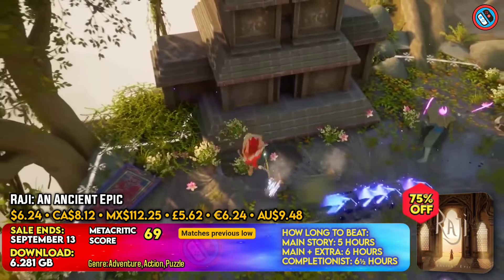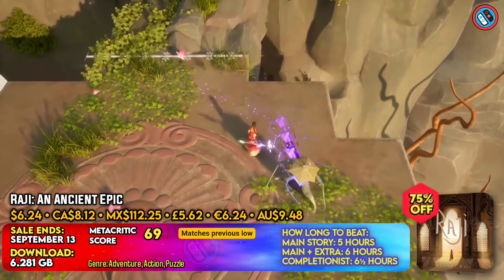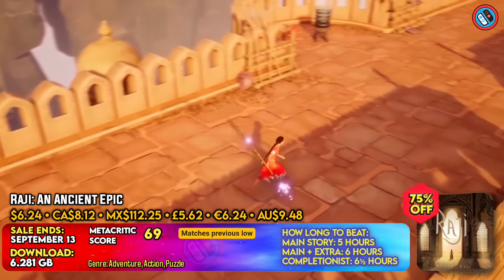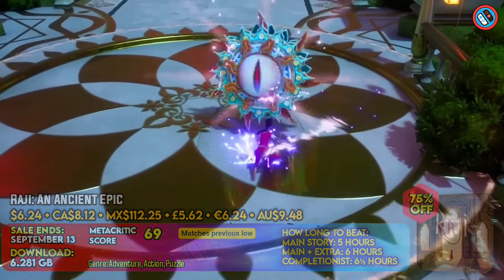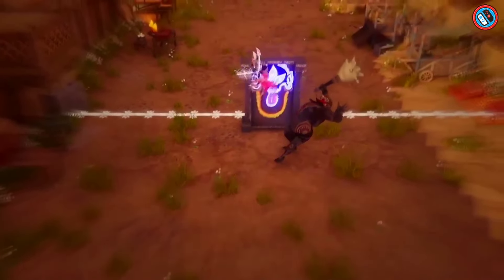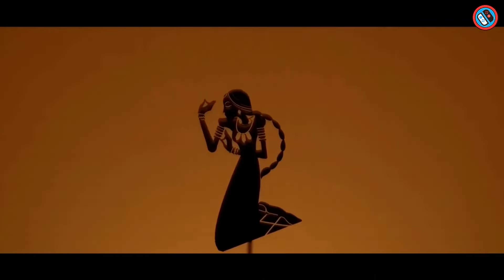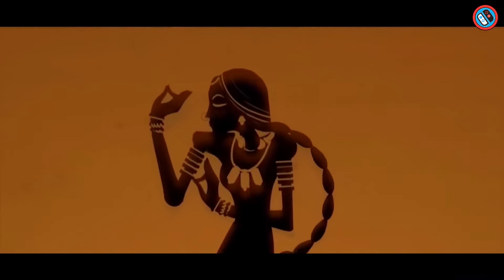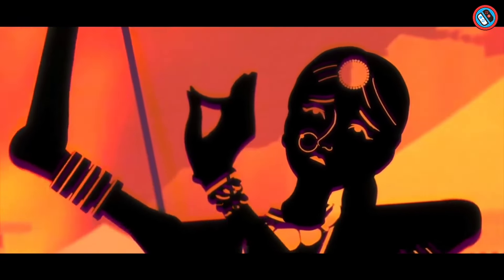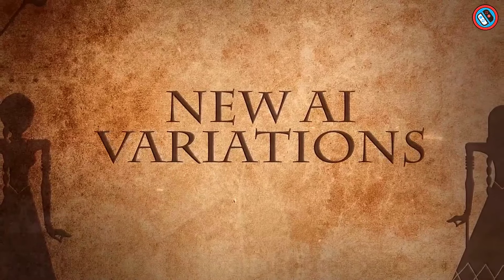An Ancient Epic is a role-playing game set in ancient India. The game follows the demons as they attack the human realm in order to revenge their failure in the previous great battle a thousand years ago. As towns and fortifications crumble, small children are kidnapped, and the gods choose Raji, a little girl, to be the solitary guardian of the human species. To battle the evil hordes, players must master numerous weapons and talents bestowed to Raji by the gods.